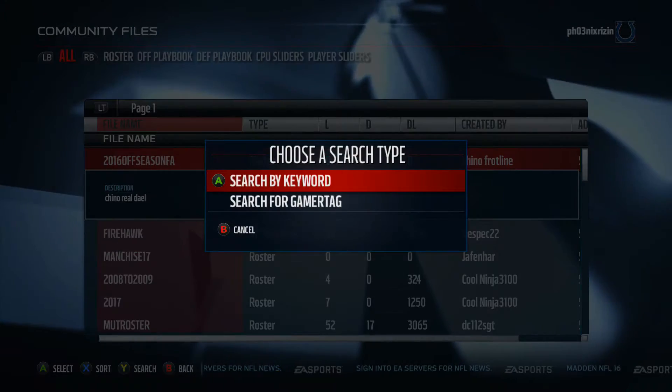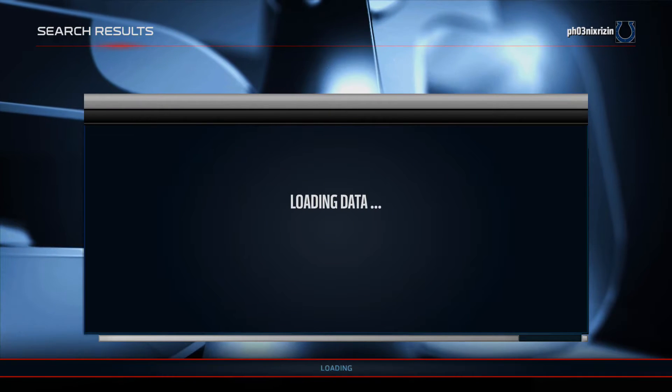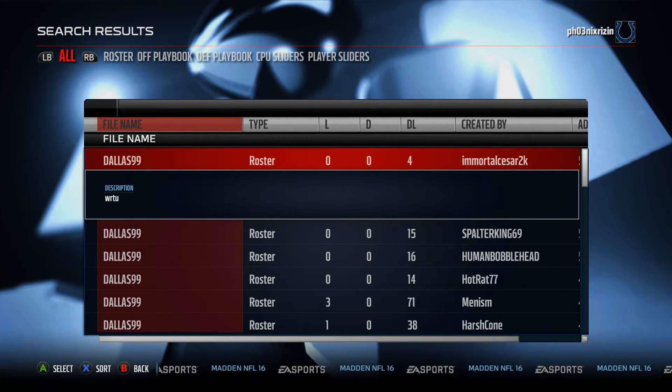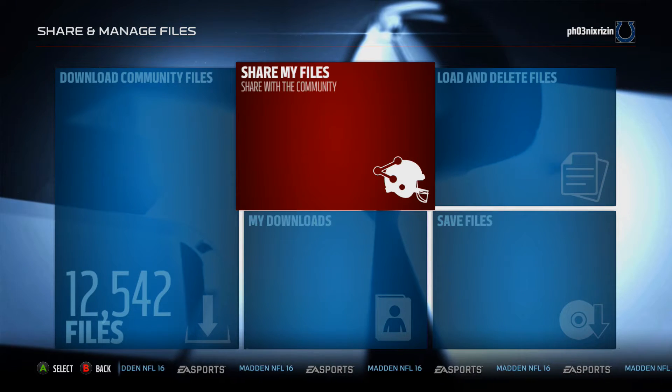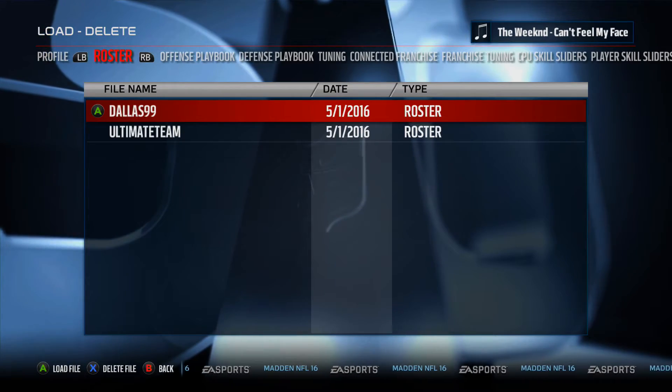Then from there, search out the Dallas 99 roster. There's a bunch of them, so just pick whichever one has the most downloads recently, just to make sure that no one's trying to mess with you. Download it, and then once you're done with that, go to the Load and Delete Files section and load up your new Dallas 99 roster.